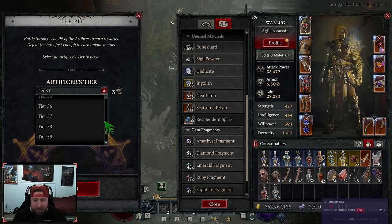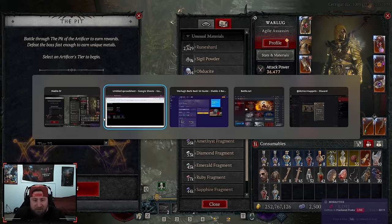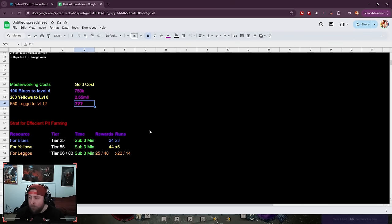What is the most efficient way to farm these? I've made a little spreadsheet to do some of the work for you. It costs 100 Obdusites to take one piece of gear from level 0 to 4 masterwork, roughly 750 gold — though gold costs will be adjusted slightly with today's patch. Next, it's 260 Ingolith to go from 4 to 8, and then 550 Nithron to go from 8 to 12. The gold cost changes significantly for Nithron — they're reducing one cost by 10 million — so I've put question marks there until we get the new patch numbers.